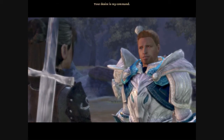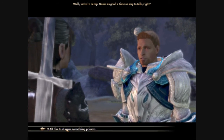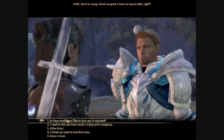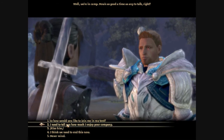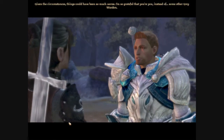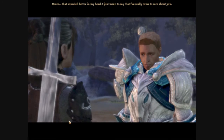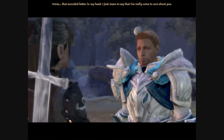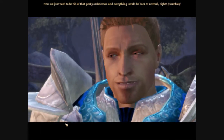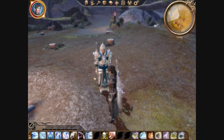I'd like to discuss something private. Well, we're in camp — now's as good a time as any to talk, right? I need to tell you how much I enjoy your company. You know, I was just thinking the same thing. Given the circumstances, things could have been so much worse. I'm so grateful that you're... you, instead of some other Grey Warden. I just mean to say that I've really come to care about you. I feel the same way. Now we just need to be rid of that pesky archdemon, and everything will be back to normal, right? So you hope.